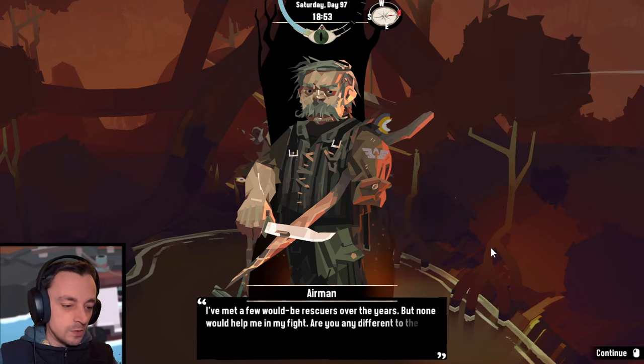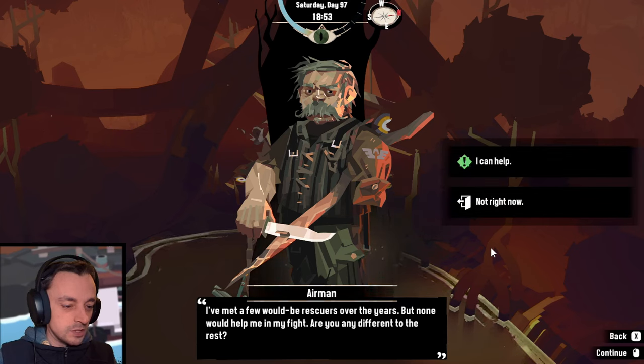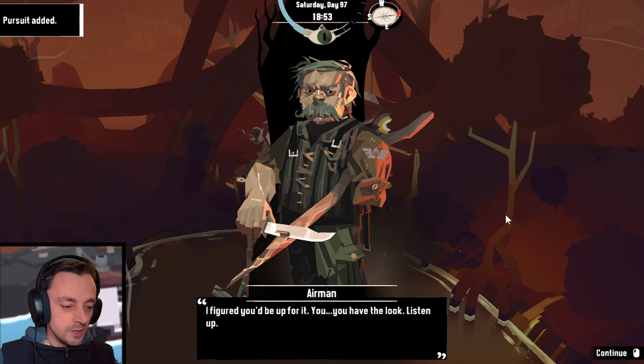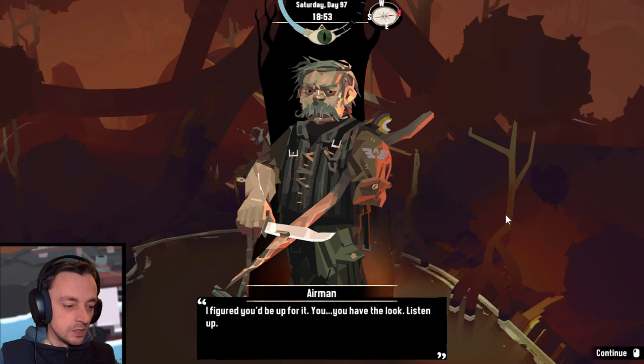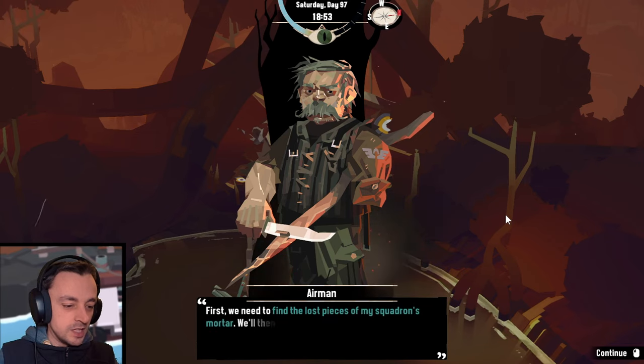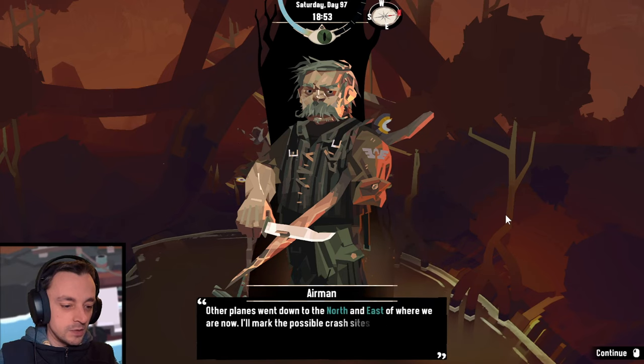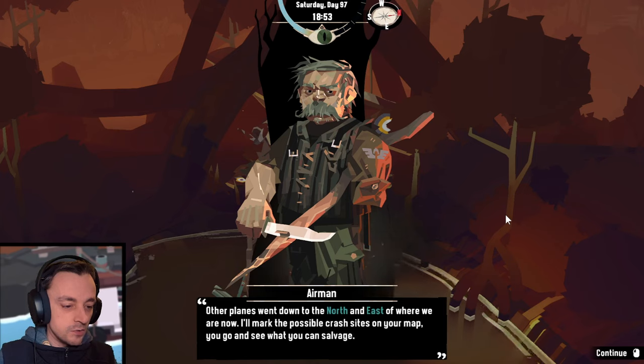'I've met a few would-be rescuers over the years, but none would help me in my fight. Are you any different to the rest?' I can help. 'How? I figured you'd be up for it — you have the look. Listen up. First, we need to find the lost piece of my squadron's mortars. We'll then use them to bombard the beast. Other planes went down to the north and east of where we are now. I'll mark the possible crash sites on your map — go and see what you can salvage.'